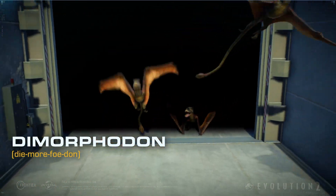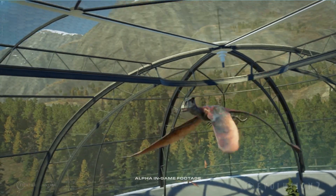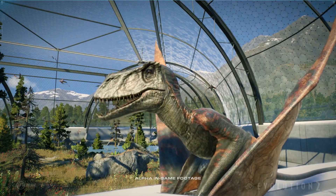The Dimorphodon, a member of the pterosaur family, is a fairly poor flyer mainly due to its shorter wingspan. It relies on frantic short flights.